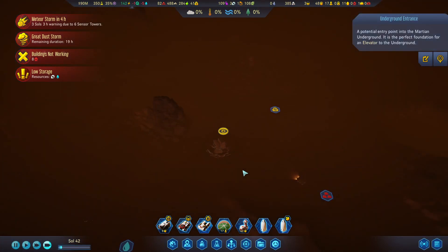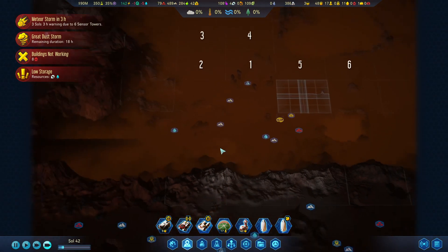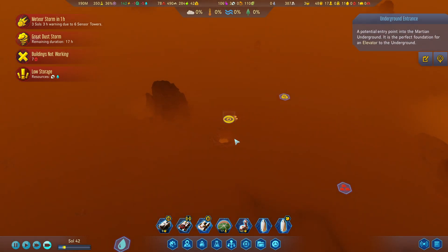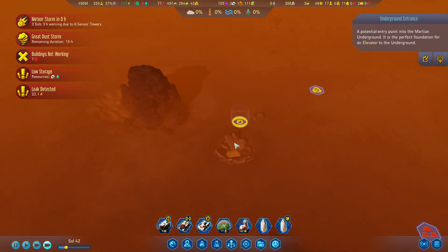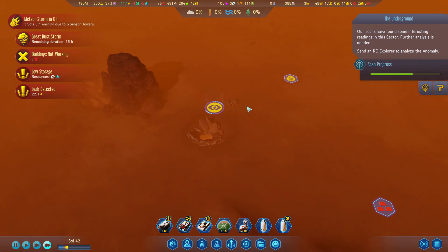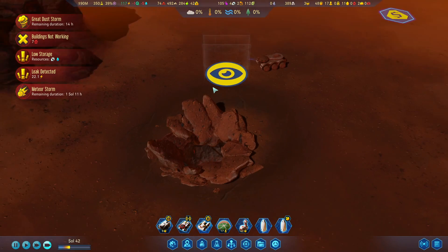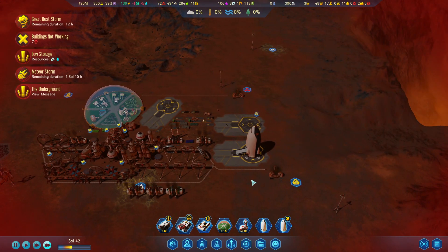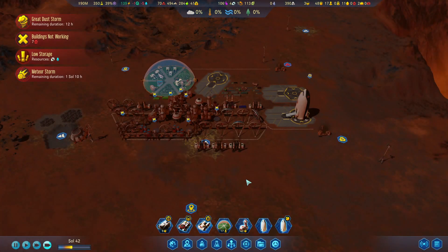We found a metal deposit and there's another anomaly right next to it - an underground entrance. Let's scan this anomaly. I'm assuming these are connected since they're right next to each other, but I have no idea what this is - this is the first time I've seen underground entrances. I've never played this DLC before. There's a big hole down there. The pit is big enough to send the explorer down however it's a one-way trip - do not send the explorer down, we need it.